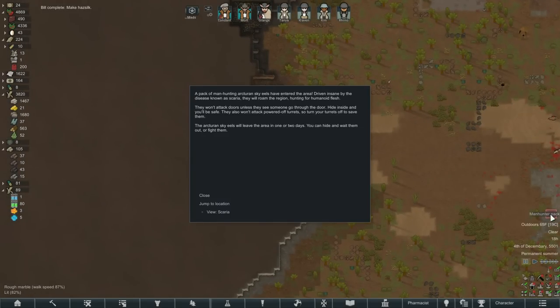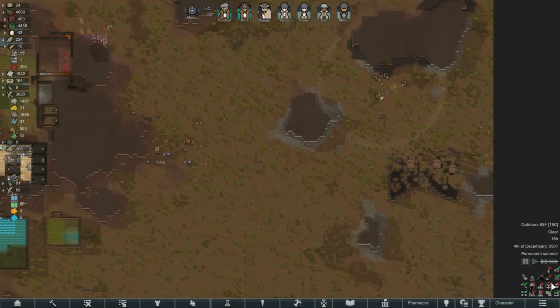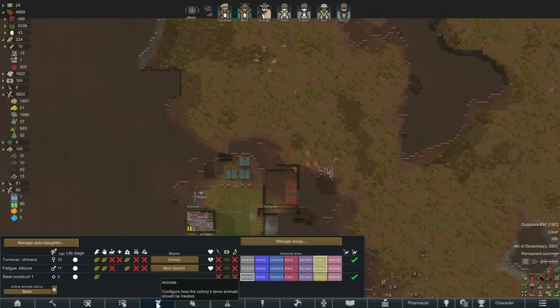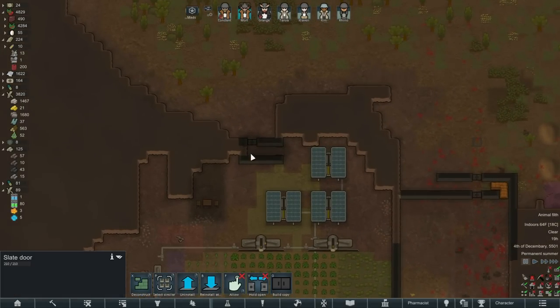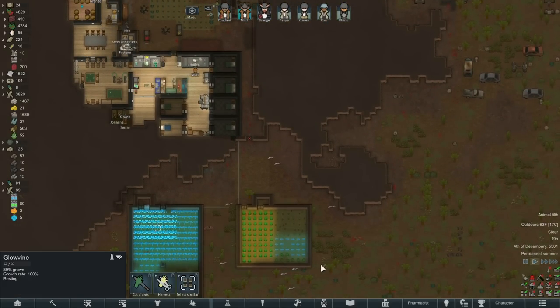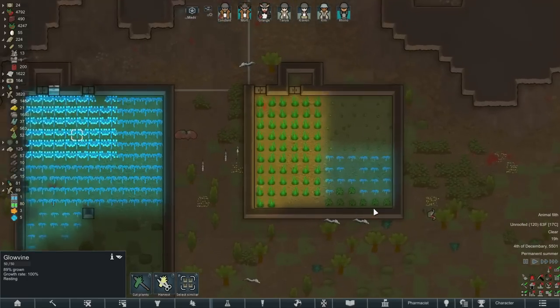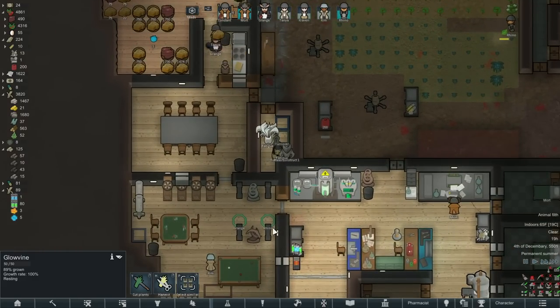Manhunter pack — Arcturian sky eels. How many? Nine. You know what, I'm not even gonna bother having you guys do anything. Animal safety — right. I only have a couple of doors so I'm just gonna lock them so people won't try to leave or do anything stupid. I need to build a tunnel down here apparently. Is that really the sound you make in the wild? I don't come across a lot of sky eels, so maybe. Man I wish I could rename these guys.